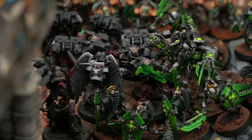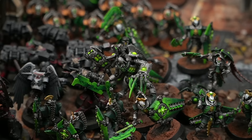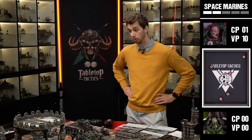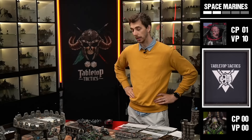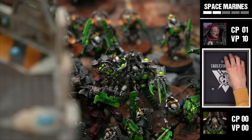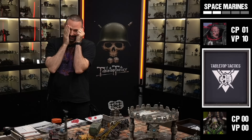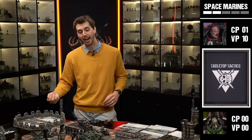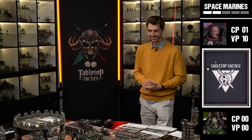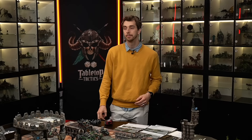Assault Intercessors fight the remaining Destroyers: four chainsword attacks plus one Thunder Hammer hitting on fours with Oath of Moment rerolls. Nine wounds at AP minus one mean four-up saves for the Destroyers - five saves failed. The Destroyer unit is wiped and a wound spills onto the Destroyer Lord. Thunder Hammer strikes: three hits, wounds twice, one save failed through the four-up invulnerable. Two damage - the Locust Destroyer Lord survives but is now on reduced wounds.